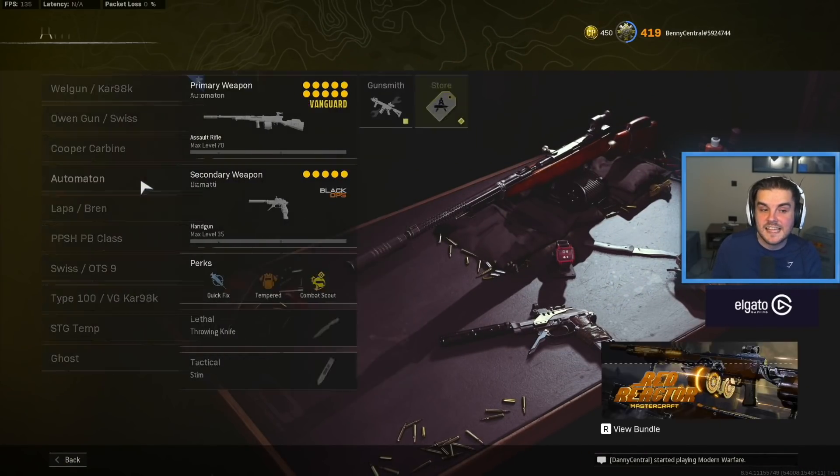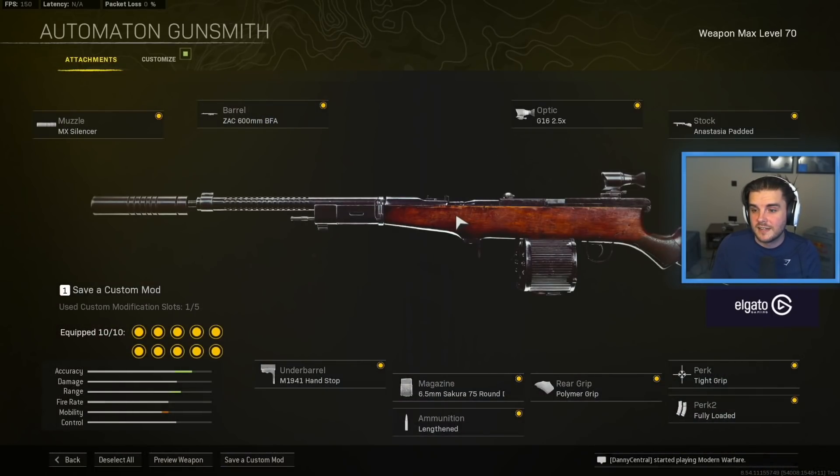I've also got the exact same setup but with the Automaton, for very similar reasons — it's effective at close range and medium range distances. And if they get too close, you've got the Diamatti which is going to beat most primaries anyway. The Automaton: MX Silencer, ZAK 600mm FBFA barrel, G16 Scout optic, Anastasia Padded Stock, Tight Grip, Fully Loaded, Polymer Grip, 75 round drum mag, Lengthened, and the M1941 Hand Stop.